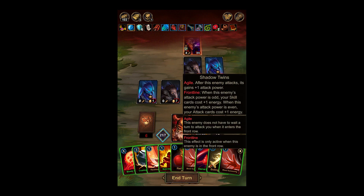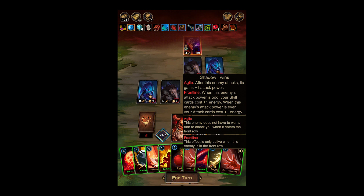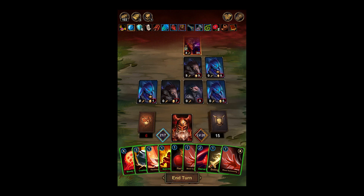Steel Quilled Soldier — so we don't want to KO him until the end, pretty much. Good thing I double-checked that guy out. We see the boss finally — Shadow Twins. After this enemy attacks, it gains plus one attack power. When this enemy's attack power is odd, your skill cards cost plus one energy. When it's even, your attack cards cost plus one. And it does not have to wait a turn to attack you when it enters the final row. Well, now we know.